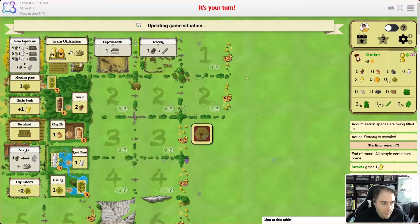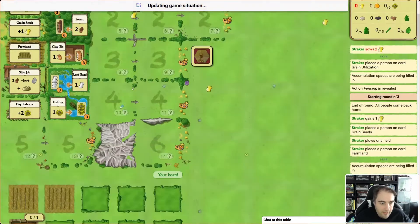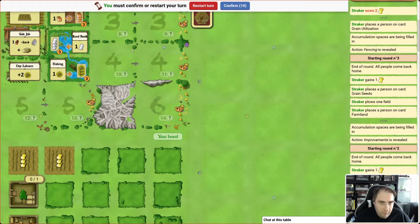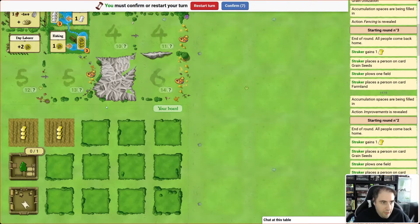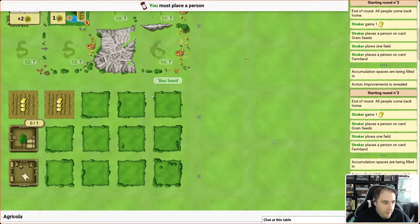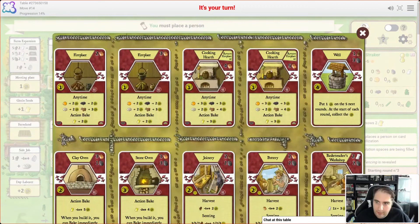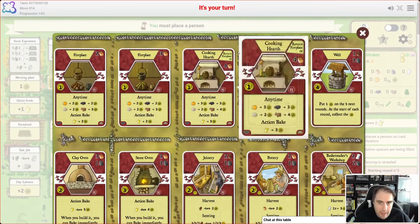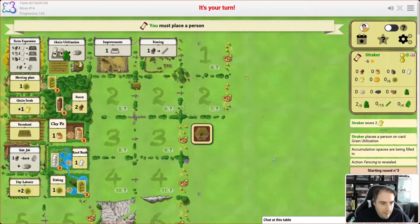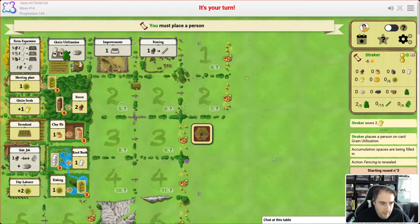First action: we're going to go to grain utilization and sow the grain we got in the first couple of rounds into our fields. You'll notice that this turns into three grain, and as we hit these harvest points we're going to get a grain back — so over the course of the game that's going to be quite valuable. Let's confirm that. One more action — there's some clay there. Let's have a quick look at some of the improvements we're going to be building. We'd really like this cooking hearth, which is going to cost us four clay.